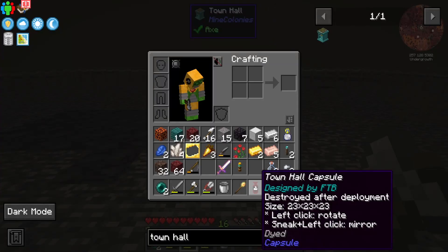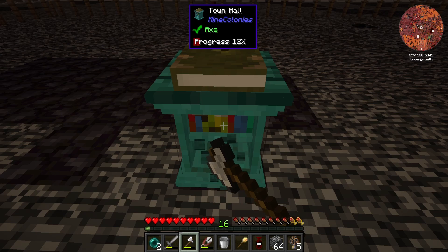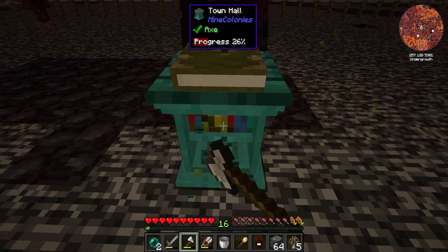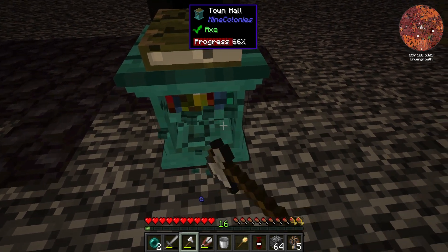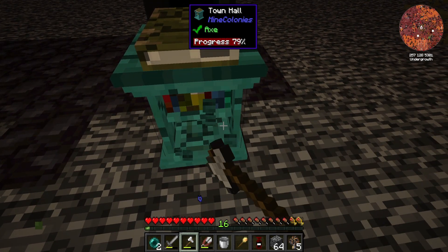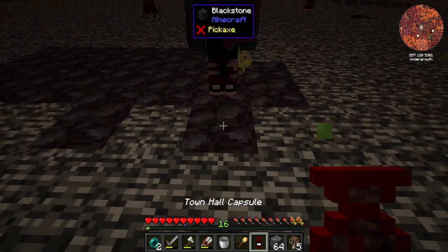Oh wait — I think I figured it out. I have a town hall capsule in my inventory here. So can I pick this thing up? This may destroy my colony, but I guess we'll see here in just a second. I'm going to try and pick this up and then place down our capsule for our building, and then we'll replace down the town hall. Let's see if this works.